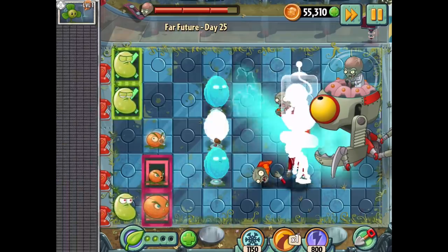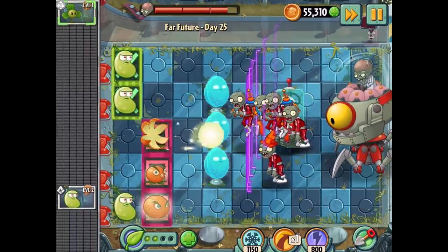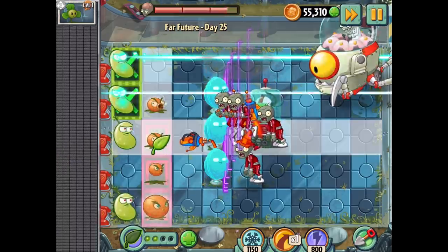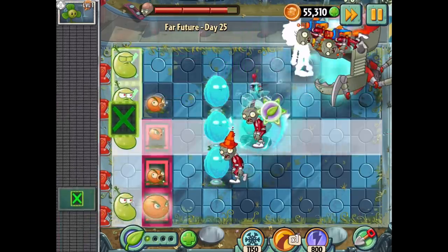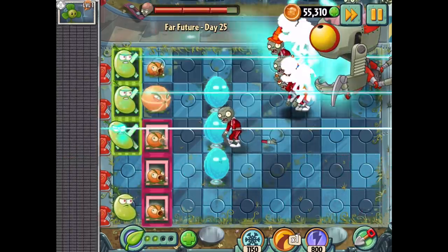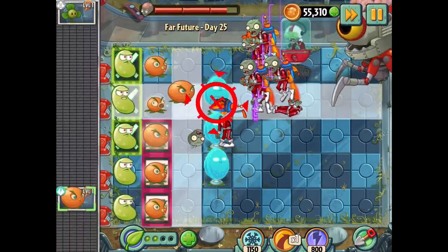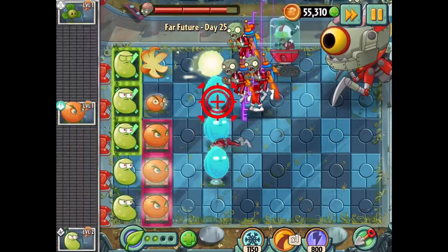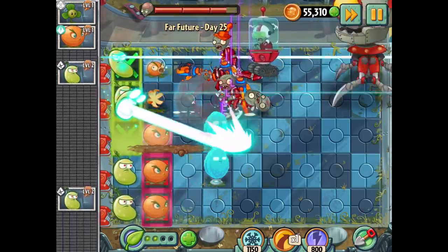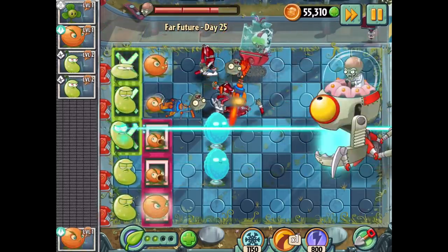There we go — this actually isn't turning out too bad. It could always be better but okay. We'll see how that goes and get more plant food. We already have a full row of citron — that's great — and a full row of laser beans! I might want to hold on to them for now. I just need more power-up panels — not power-up piles, power-up panels.